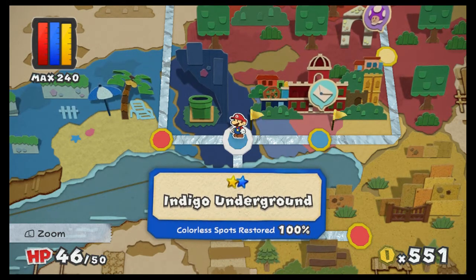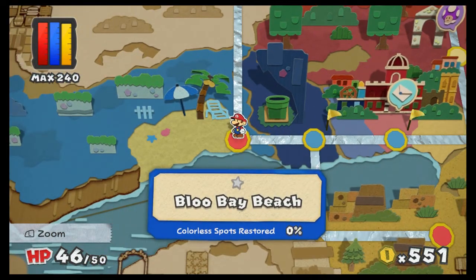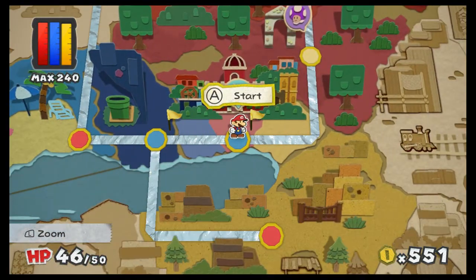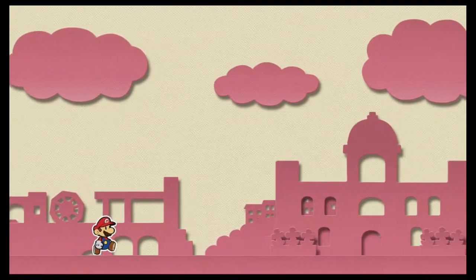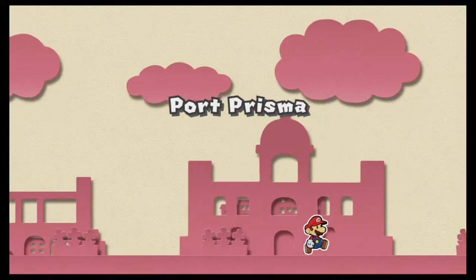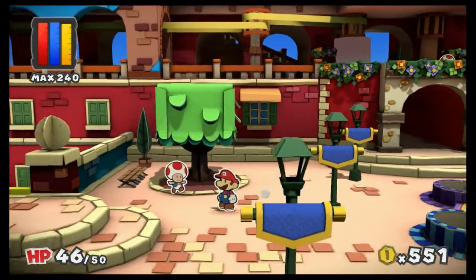Hey everybody, I'm Ryan playing some more Paper Mario Color Splash. Last time we got 100% on Indigo Underground after a couple tries. Today we're gonna do Blue Bay Beach, but first we're gonna stop in here because it looks like we've got mail. That was always such a comforting sound — back in the late 90s, early 2000s — 'you've got mail.' Let's wander over to the post office and see what he's got for us, maybe it's another letter from Luigi.